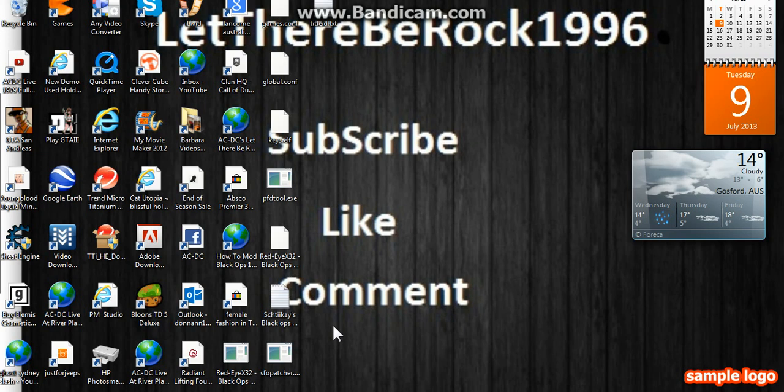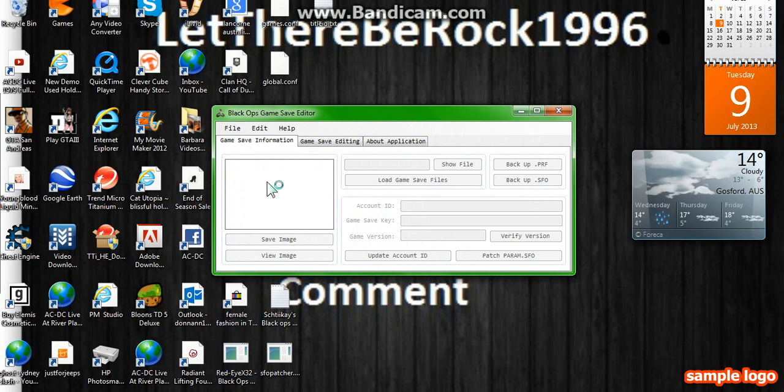If you don't know how to do that, just message me and I'll give you a tutorial. So after you're done copying your save data onto the USB, plug your USB into the computer and then you're going to download a thing called RedEye X32 Black Ops. This is the Black Ops game save data and it's going to be in the description as well as the code, so don't worry about that.